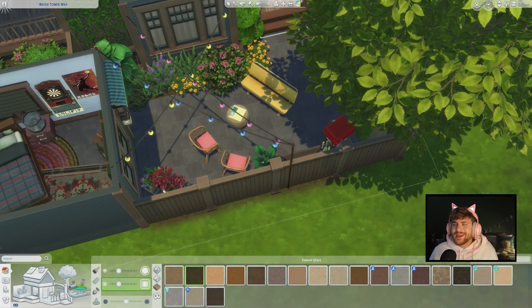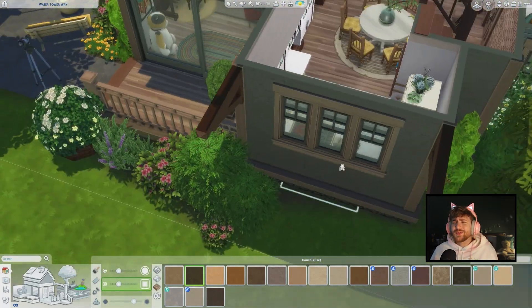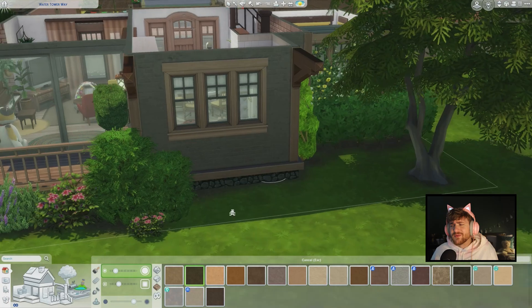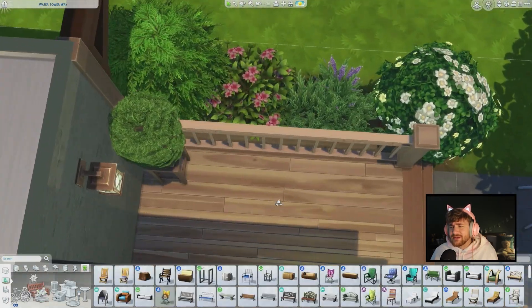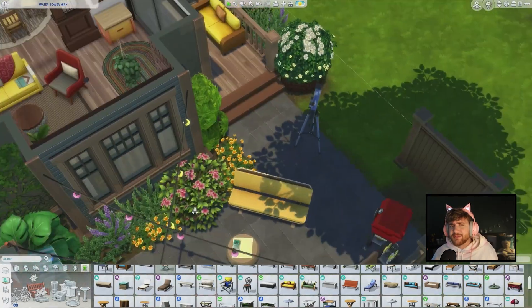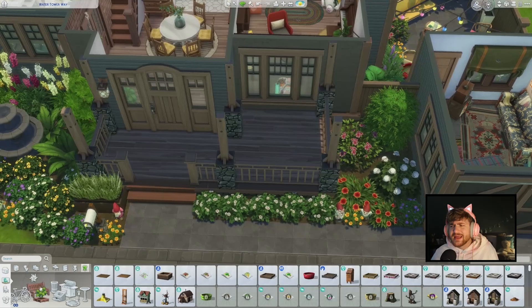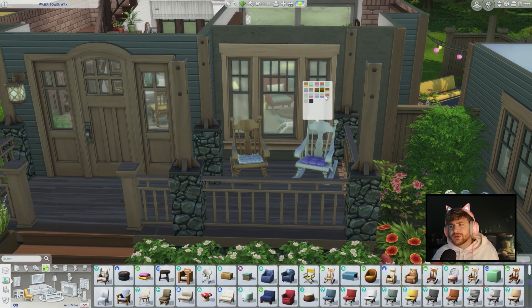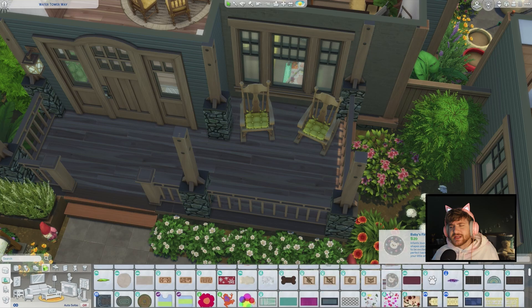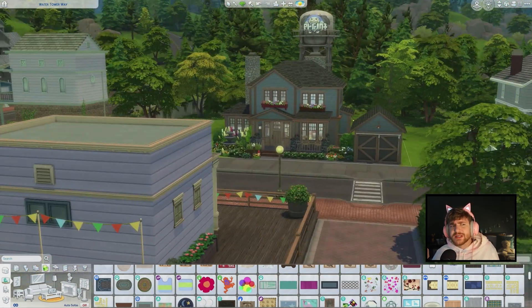I was so disappointed. We finish everything off with some outdoor lighting. We still go around and add some terrain paint to make the world just blend in a little bit better. We add a stool on the balcony at back, and that's kind of the last thing we do. Oh — we also add some rocking chairs at front and some planters, because this family needs to plant.